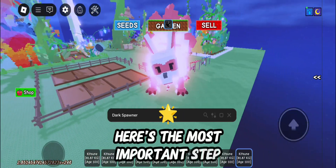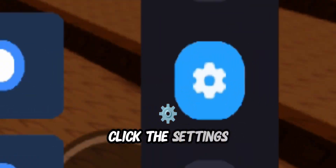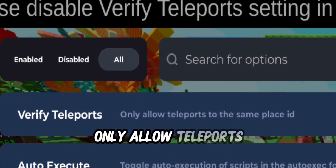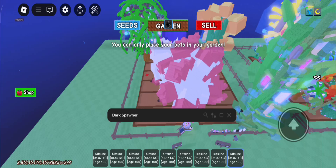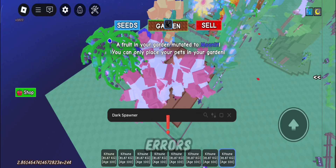Here's the most important step. When you join a game, Delta will pop up. Click the Settings button and disable Verify Teleport's — only allow teleports to the same place ID. This prevents the system from blocking you, since cross-place teleports often trigger errors.